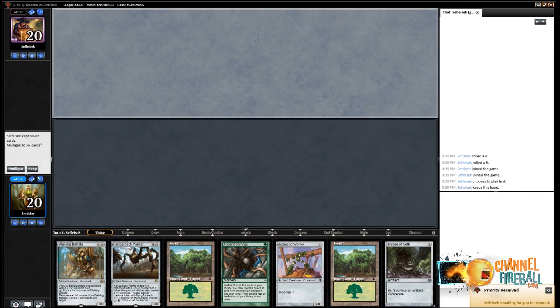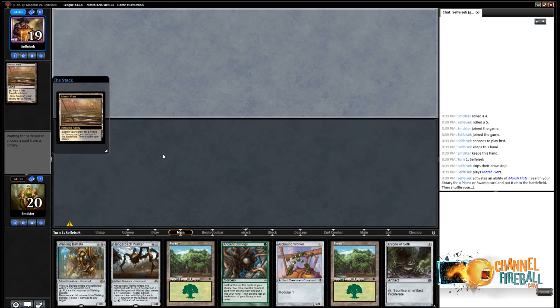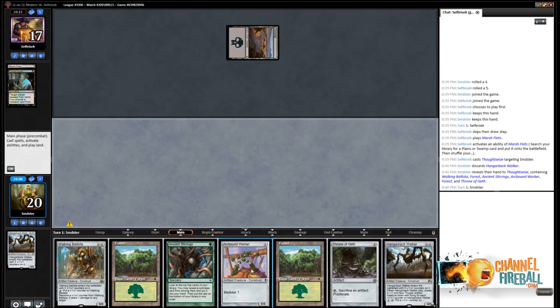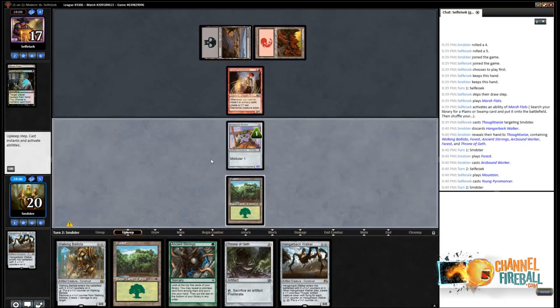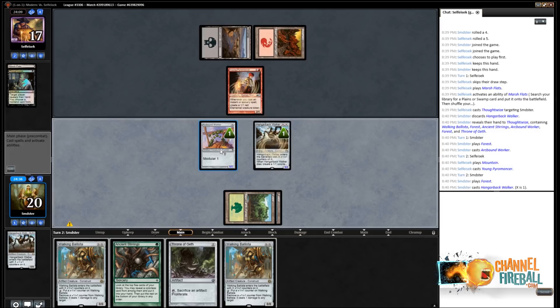Here we are for round three — we're on the draw, and I have a pretty good estimation we're playing against Mardu Pyromancer, and this hand looks pretty good against them. Our opponent is Selfisek, who I would say is the person who put the Mardu Pyromancer deck on the map — they just played it a ton and are typically in the trophy leader for Mardu. Hangarback is one of your better cards against Mardu. In the post-board games, they sometimes muck around with cards like Stony Silence.